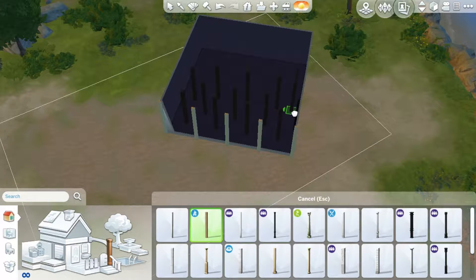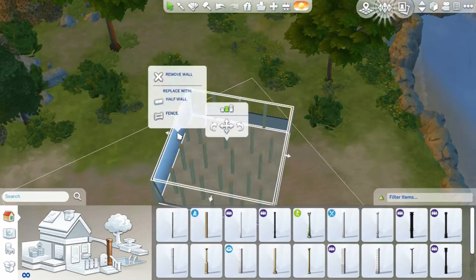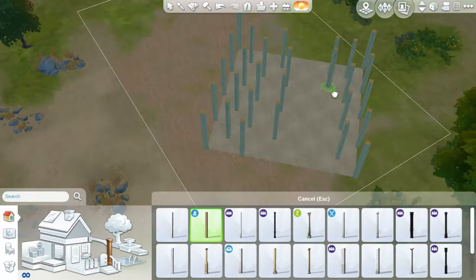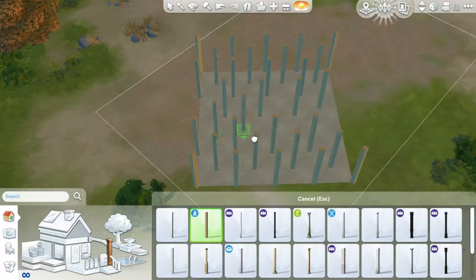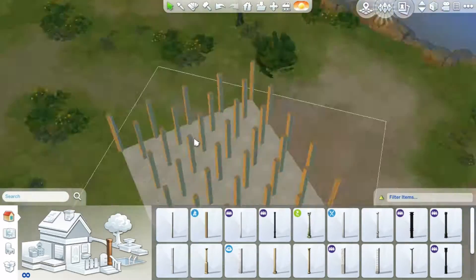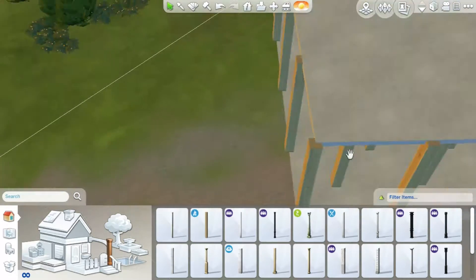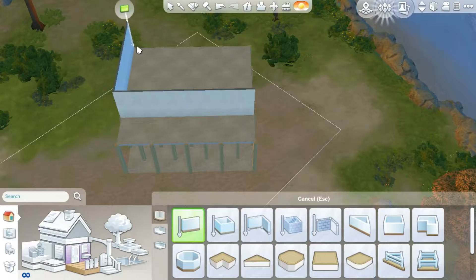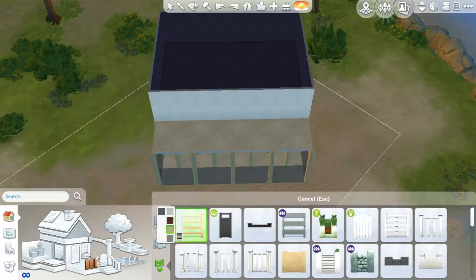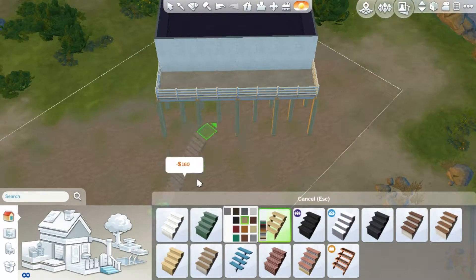Hey guys, Lunar Lady here, and this is a small starter home. It can become three bedrooms really easily — it's only two bedrooms on the gallery right now, but it does have three rooms: a master bedroom and two smaller rooms that can be converted into kids' bedrooms.